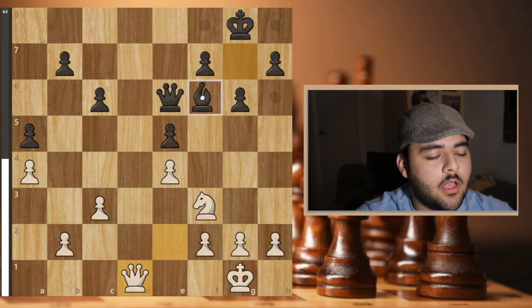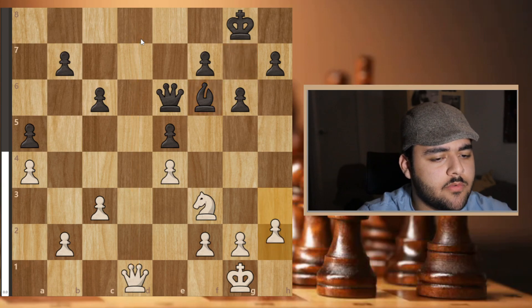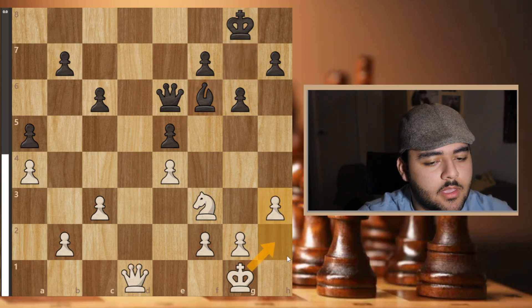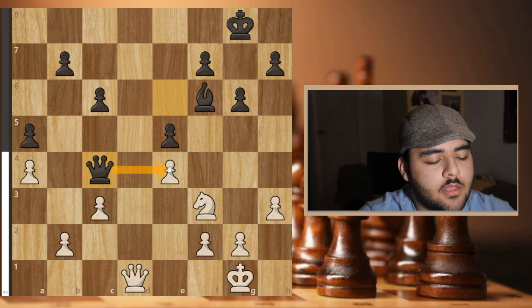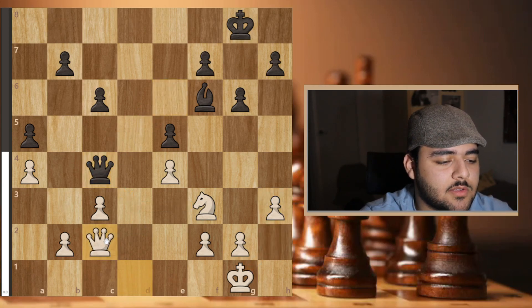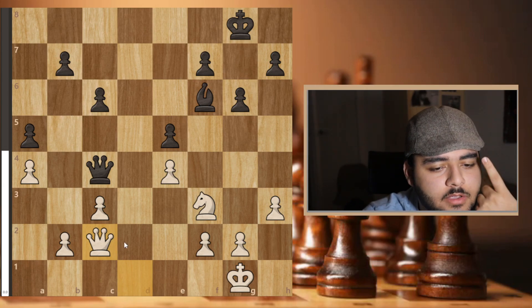He played bishop f6, preventing me from giving check — a reasonable move. I went h3, giving a breathing square for my king long-term. He played queen c4, threatening to take my pawn. I was going to play something but I saw a line I didn't like — dealing with a passed pawn for the rest of the game. So I kept it casual; I should be fine.